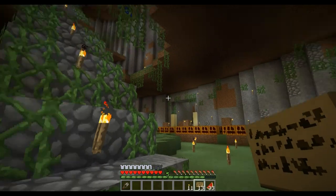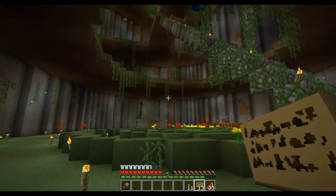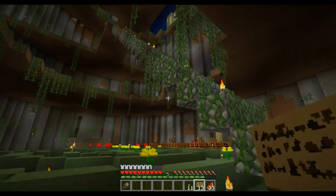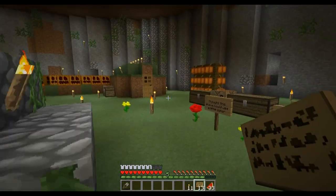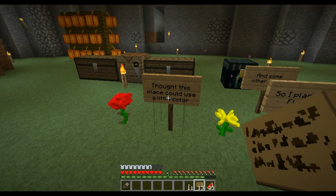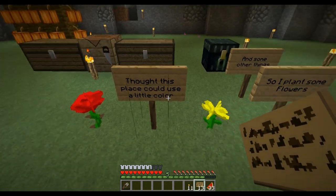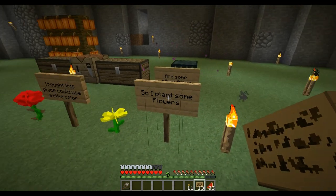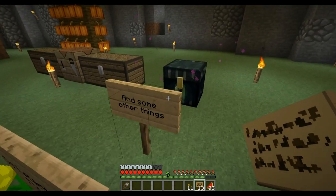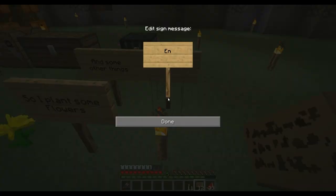Been going a little crazy — used up about six stacks of vines, and it looks like they're already growing like crazy. And of course a prank is not a prank unless you leave a sign. So here's a sign: 'Thought this place could use a little color, so I planted some flowers and some other things. Enjoy.'